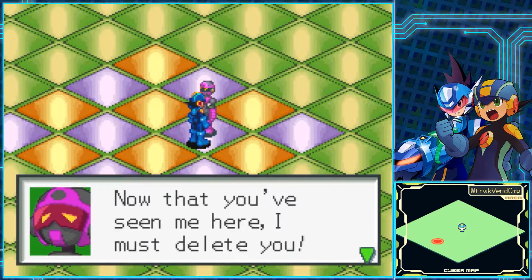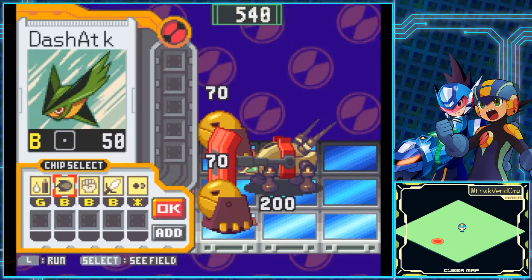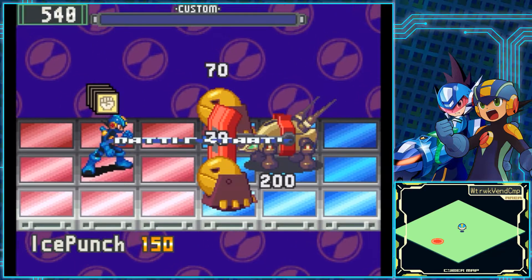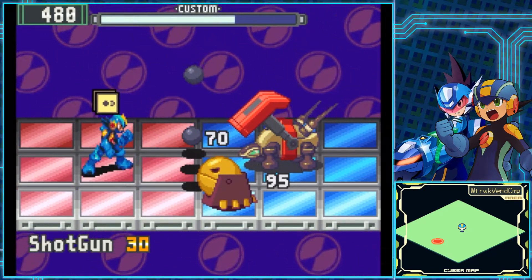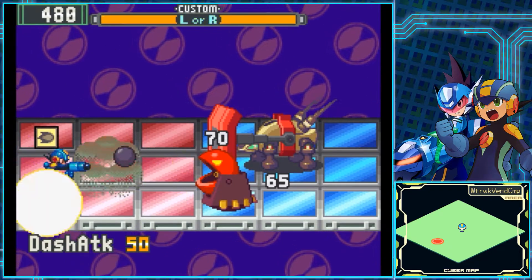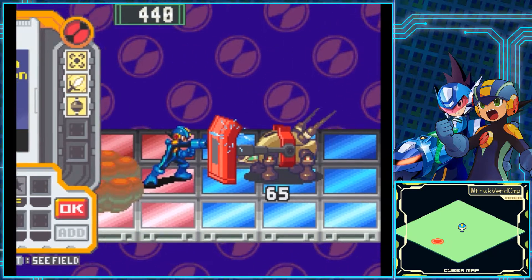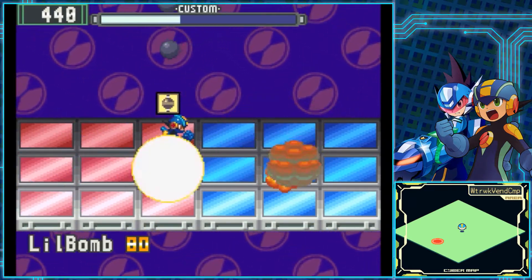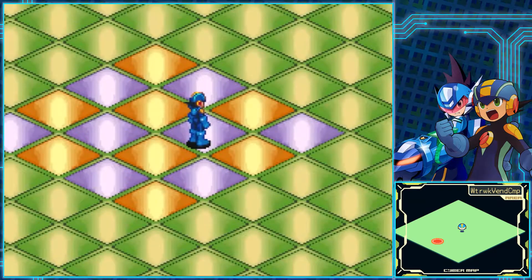We have two new viruses in this fight — a Hardhead 2 and a Flowshell 2. The Hardhead 2 is the exact same as the Hardhead 1s we saw back in Internet 2, except they have 70 HP, 30 damage, and I think they attack more quickly. Flowshells are defensive viruses — they're covered with a shield for most of the fight, which you can either aim behind using things that attack two panels, or you can charge attack it with a strong enough attack to bounce the shield up and then attack them outright. Their only attack is to randomly spread bombs over your field, usually three at a time, that you can't easily predict.